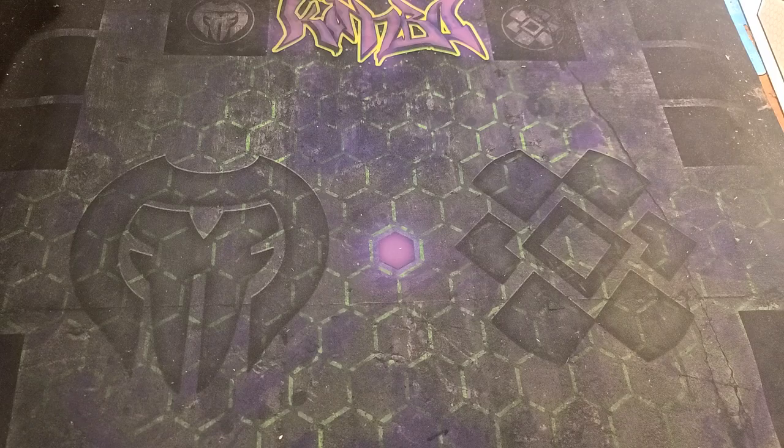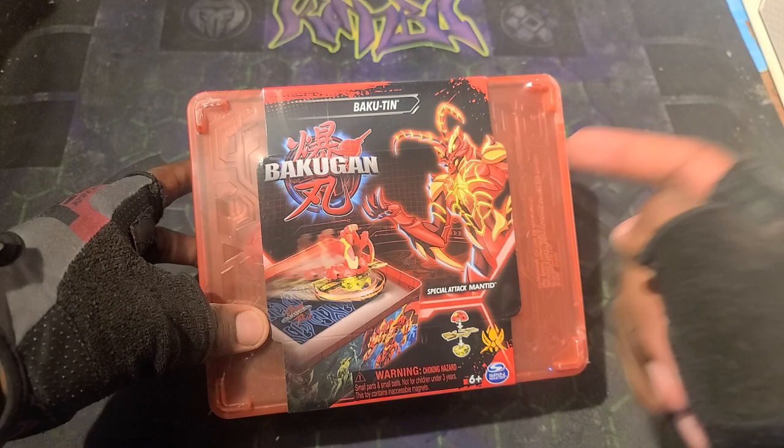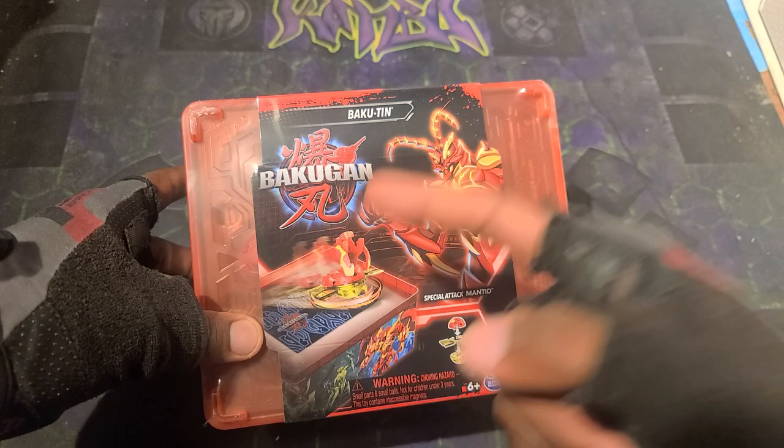Yo, what is going on guys, it's your boy Kimbo here and it's time for an epic Bakugan Generation 3 unboxing. We've got a Baku-10 with a special attack Mantid in it. I'm still learning about the factions and everything with this.